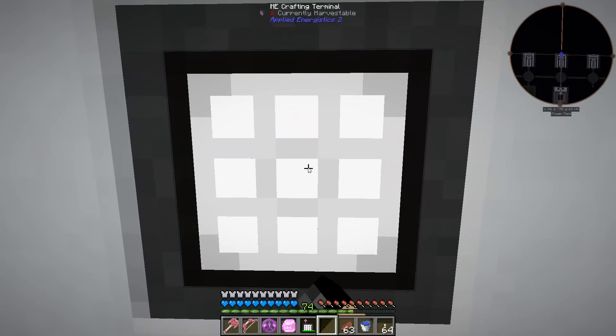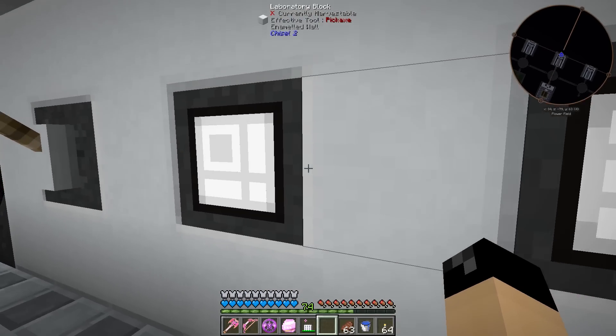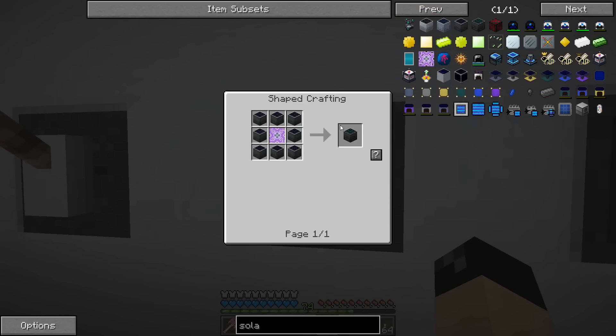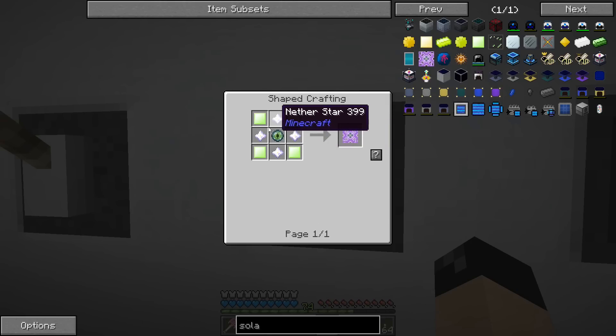Let's look at the quantum solar panel recipe. We need to make a quantum core, and that requires some nether stars. We do have a nether star farm so that's not a problem.